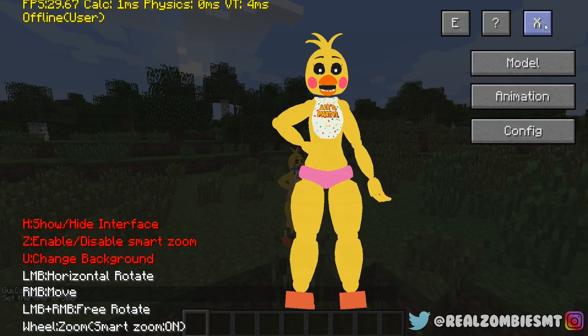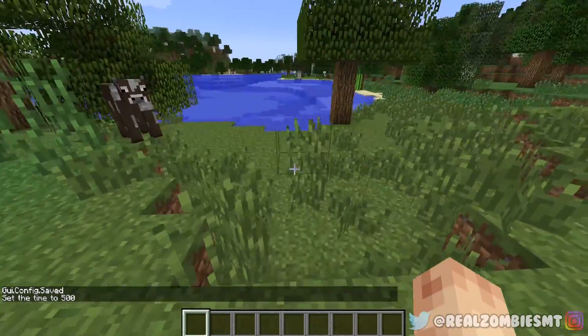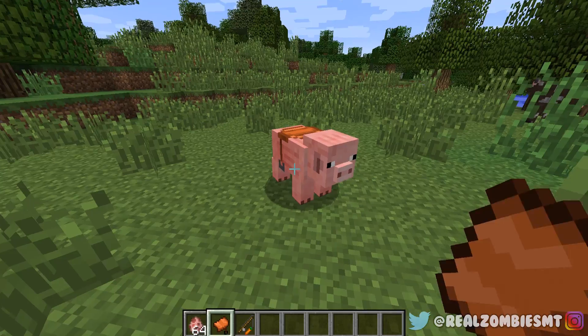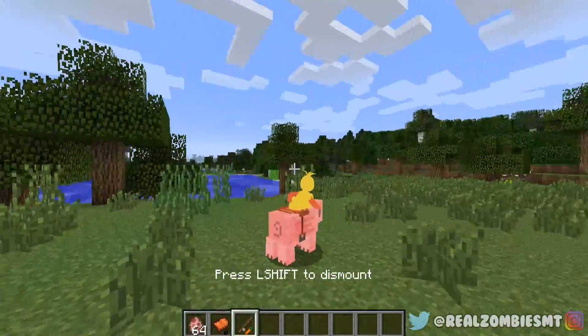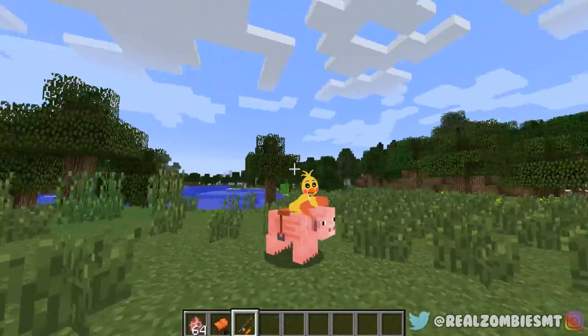There's also a horse-riding animation — I didn't even think about that! Let's spawn in a horse and ride it. I spawned in a pig instead, so let's jump on it and see what happens. Oh my gosh, what is wrong with my legs?